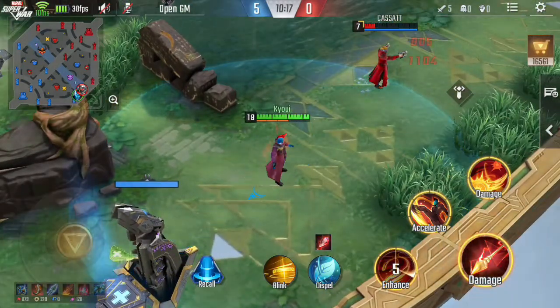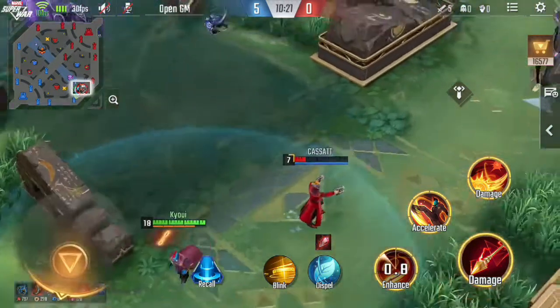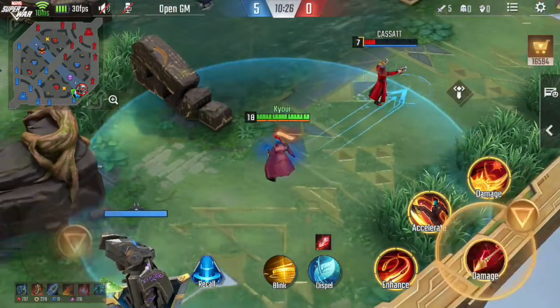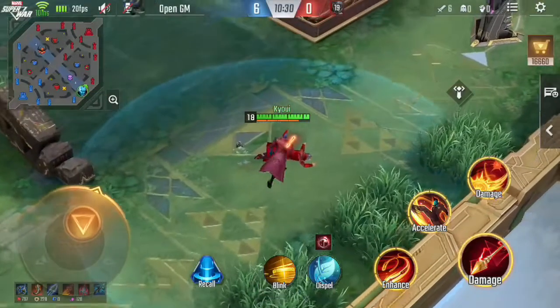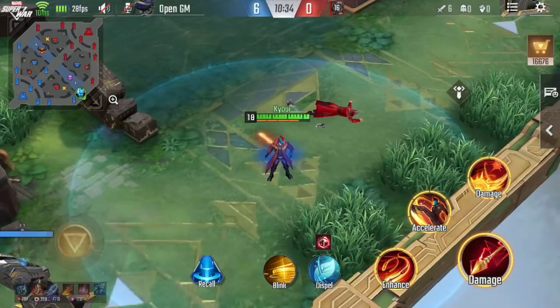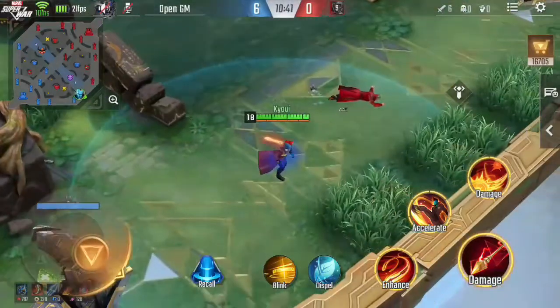So once you hit your enemy with your Yaka arrows and the proc activates, it will deal a significant amount of damage, and you can three-hit combo any squishy heroes.